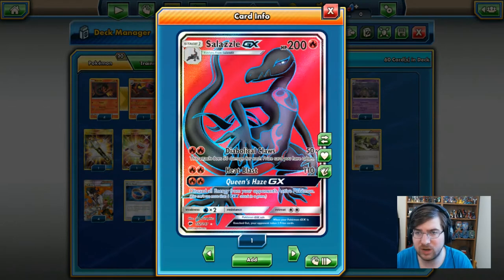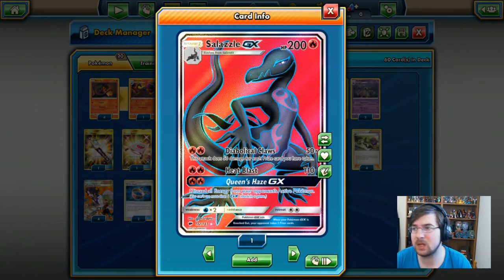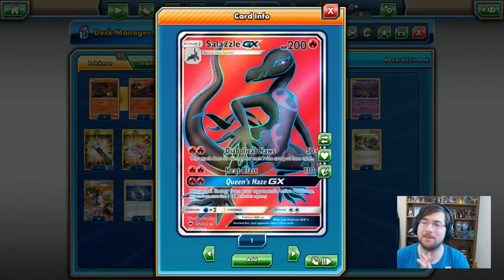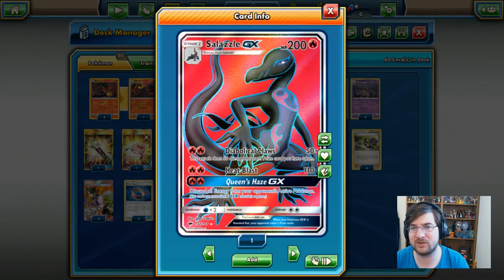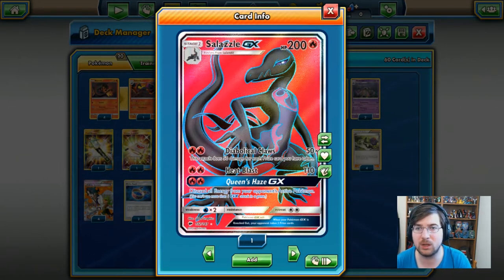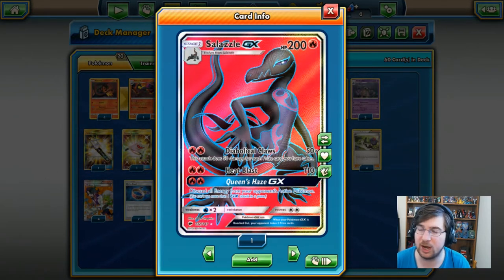That's right, rotation has happened. Via Seekers are gone, Teammates gone, Trainer's Mail gone. There's a lot of friends that are gone — Shaman gone — but we are here to stay in standard format for the majority of it. We'll probably do a few expanded decks like last season, but for the most part we'll be home to standard.